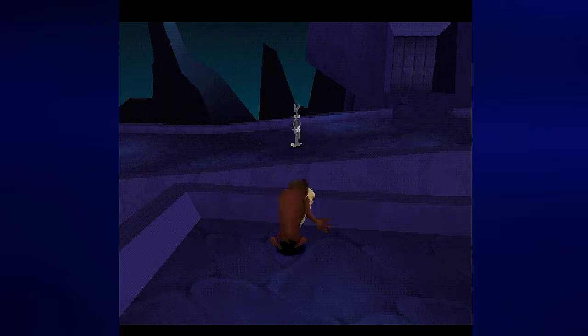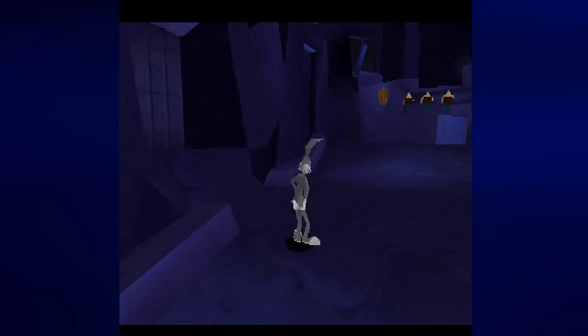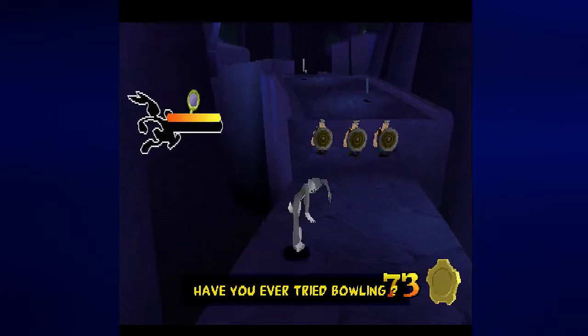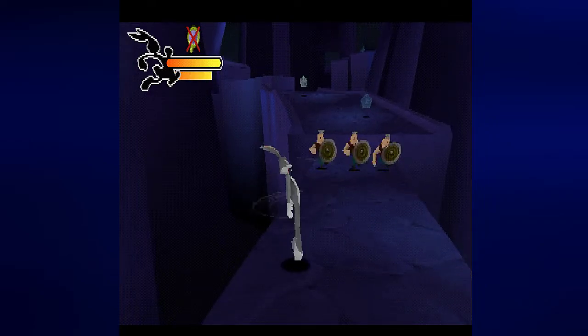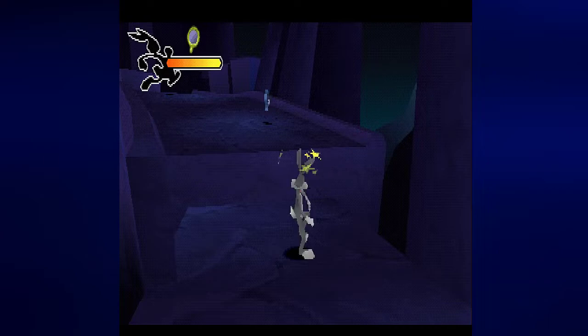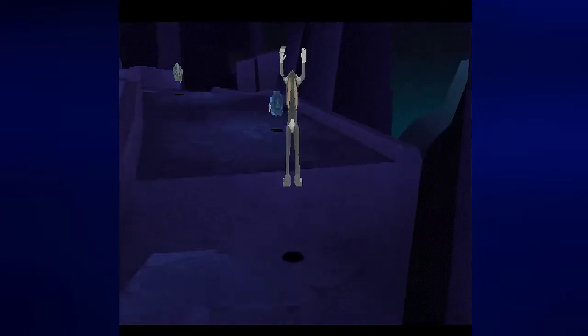Now all we need to do is just throw Bugs to the other side and we are done. The game tells you: have you ever tried bowling? You need to get some distance between you and the Viking guards. Hold triangle until you go into the rolling attack and then roll into the Vikings. It doesn't matter which one you hit — you hit one, you hit them all.